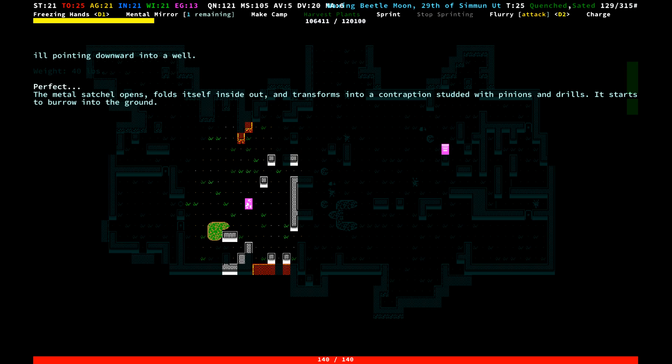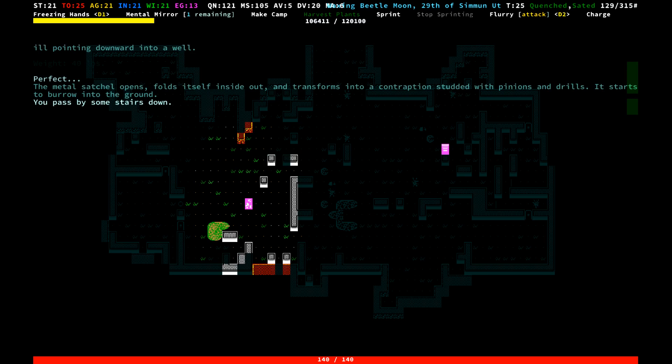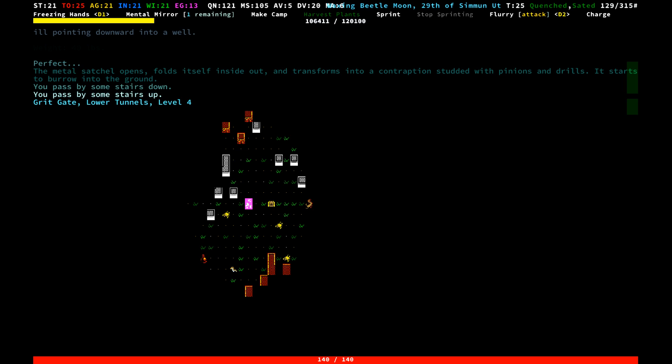Alright, and we've got a staircase down into the lower tunnels of Gridgate. Now, Spiral Borer makes a staircase for you. It has limited uses — it doesn't have that labeled, but I'm pretty sure that's true.